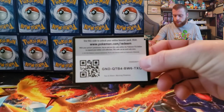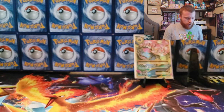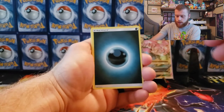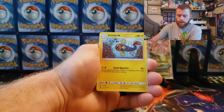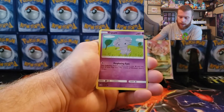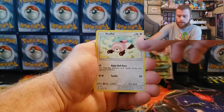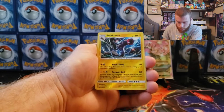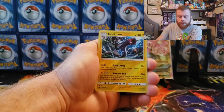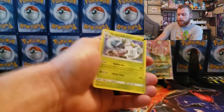Burning Shadows: dark energy, Bodybuilding Dumbbells, right-on electric, Espurr, Stufful, Mudbray, Noibat, Stufful — reverse holographic Electross, pretty sweet, I don't think I pulled that one yet — and our last card is an Araquanid non-holographic. So at least we pulled something out of that tin — the Venusaur EX full art, I'll take it.